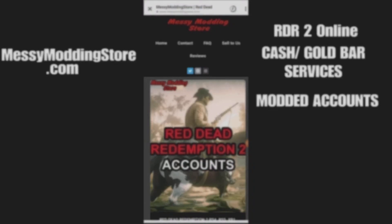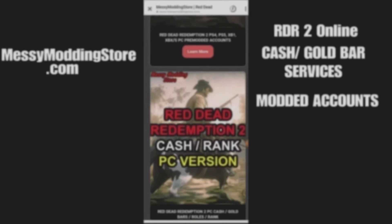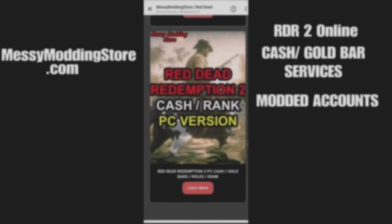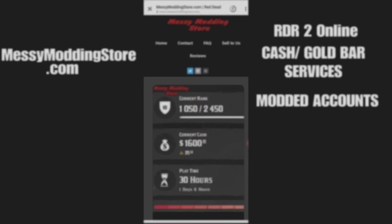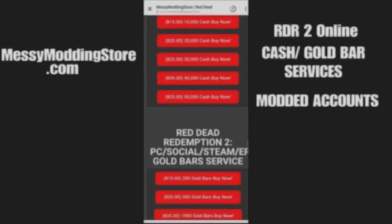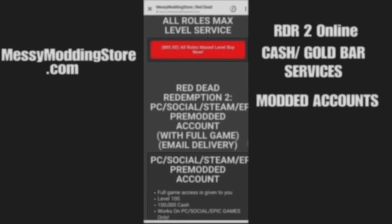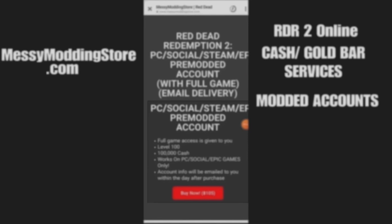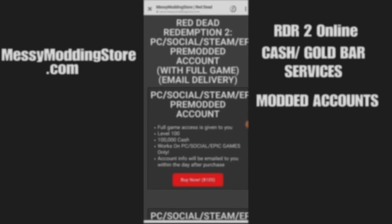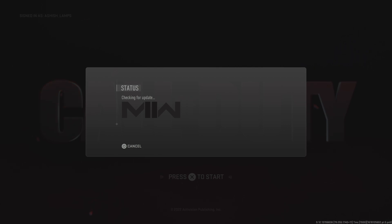Before I begin the video I wanted to give a big shout out to messymoddingstore.com, my sponsor. They do all kinds of services for Red Dead Online, so if you're looking for Red Dead Online cash, gold bars, or even modded accounts, definitely go and check them out. They also provide services for other games like Call of Duty, Elden Ring, and even Fortnite. Again, it's messymoddingstore.com.